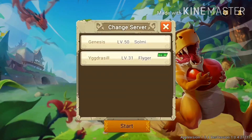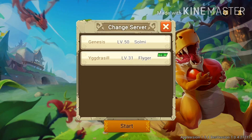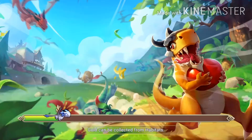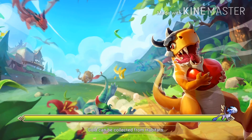First of all, sorry for the music. We have two servers: Genesis and Yggdrasil. My main account is on Genesis and my secondary account is on Yggdrasil, so we play on Genesis. Under every loading bar we have some tips, like 'gold can be collected from habitats,' which will help you in the game.